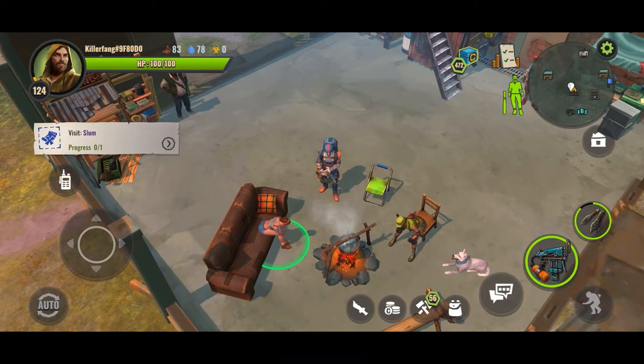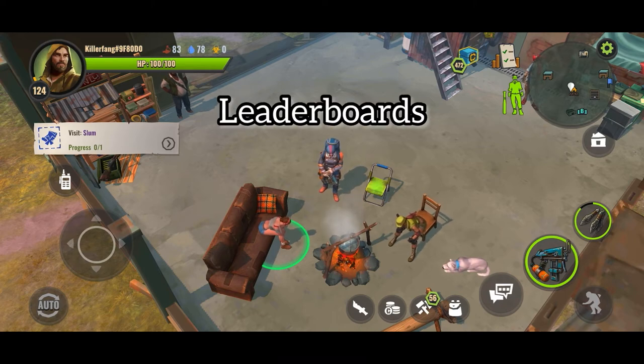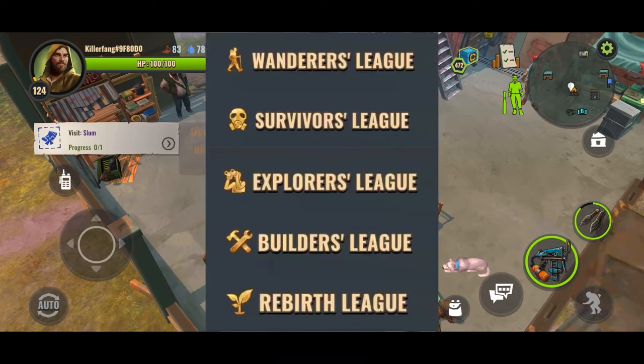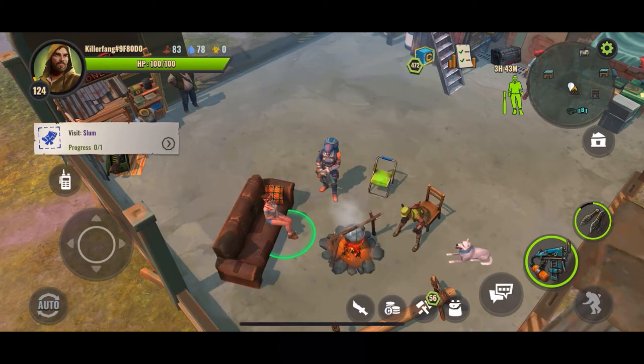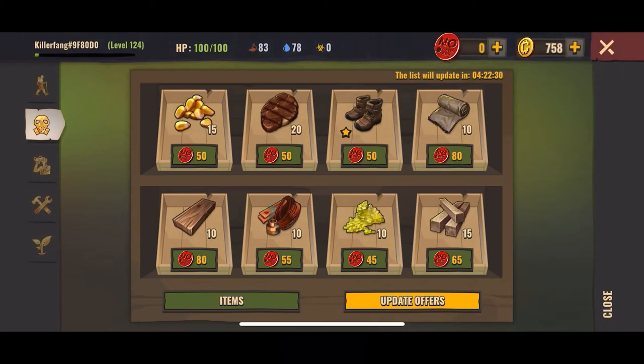Now that we have a brief description of the types and kinds of Clan Events, we'll now talk about Clan Leagues and Leaderboards. What are Clan Leagues? Clan Leagues have 5 different levels: Wanderers League, Survivors League, Explorers League, Builders League, and Rebirth League. The higher your league, the rarer the items you can request in Clan Request and buy from Clan Merchant.